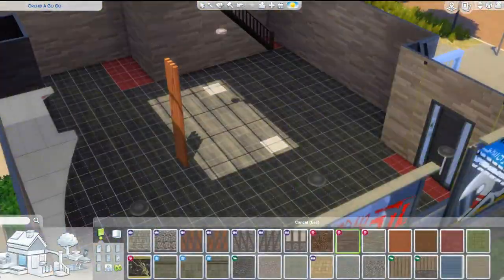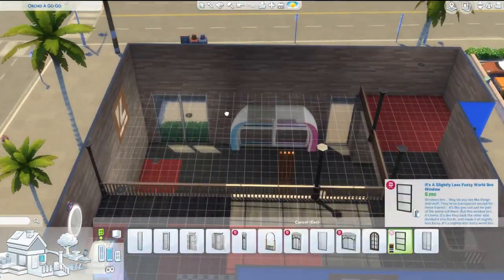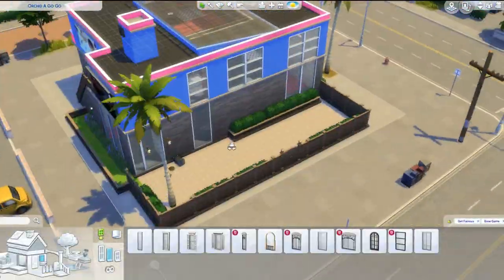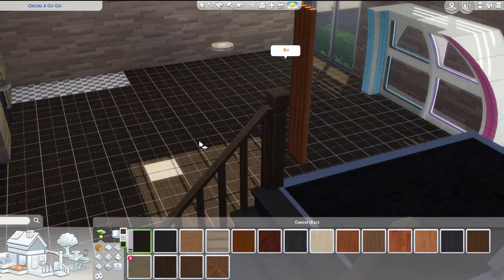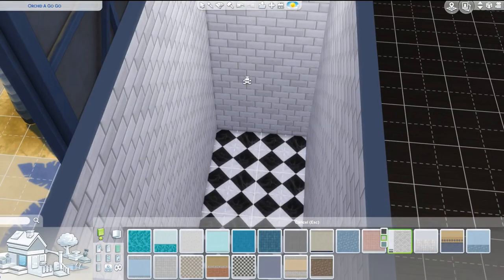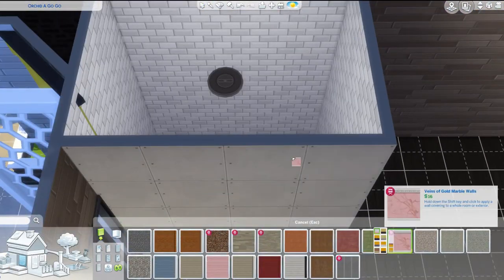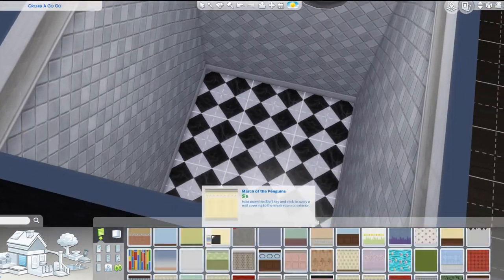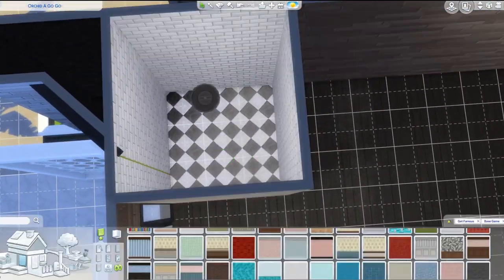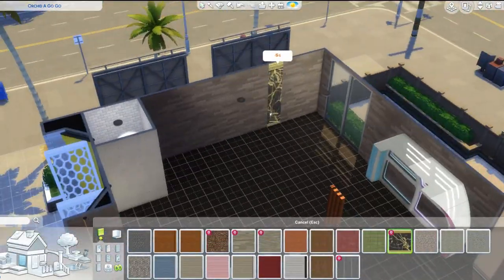I was really proud of myself for doing this because I've never actually done a limited pack build, just because I do own most of the packs — the only one I don't own is Eco Lifestyle. I thought a nightclub would be fun because I noticed in Del Sol Valley there were like three different lounges but nothing that was really a bar or nightclub. So I decided to transform the old lounge — I think it was called Orchid Go-Go or something like that — into a nightclub. It's very 80s-inspired, and I really like the way it turned out.